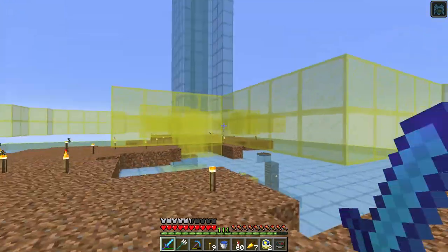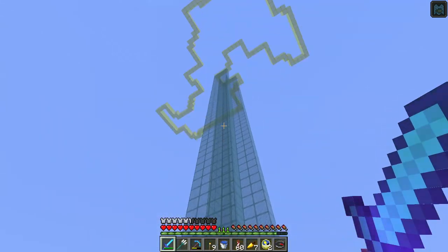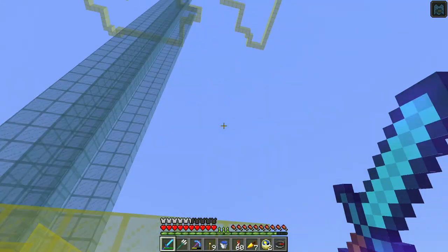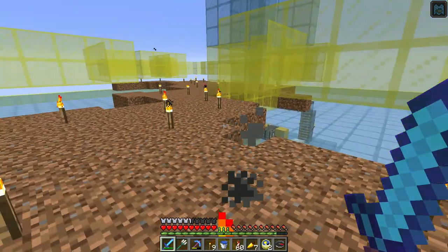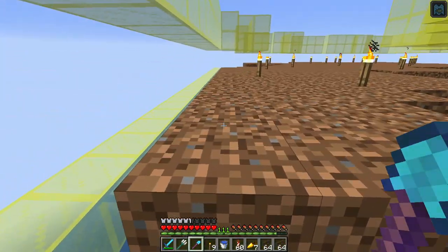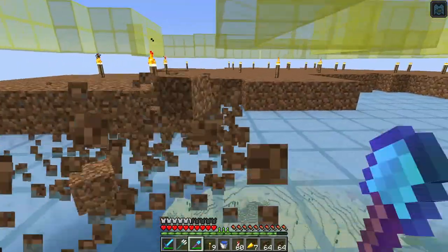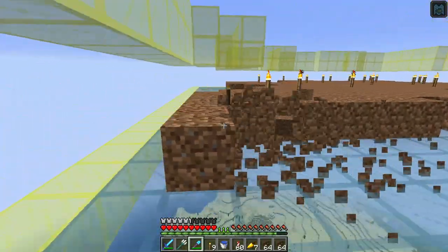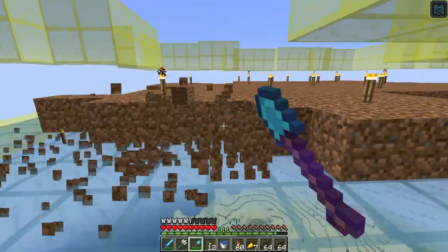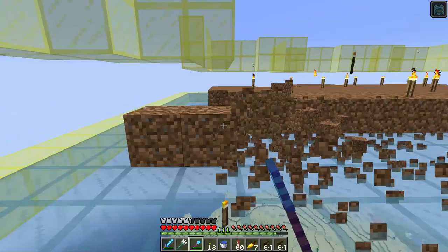I believe I've got them all aligned. So the next thing we have to do is take out and get rid of all this dirt, because I need to place fence gates at the bottom layer of the glass here. So let me take care of this real quick and then we'll start placing fences.